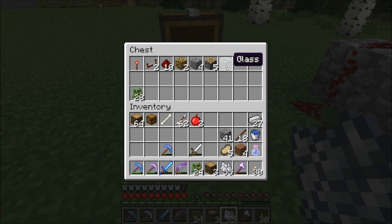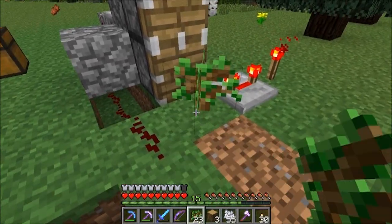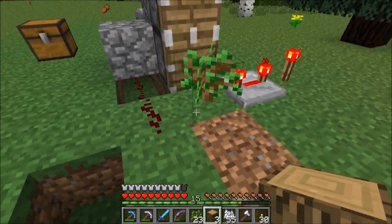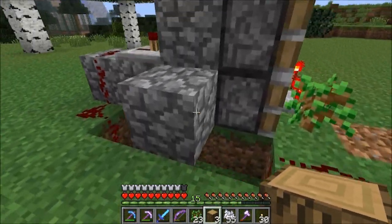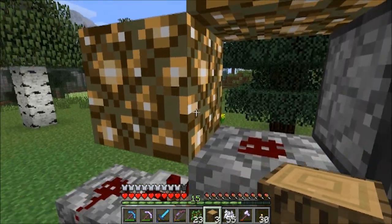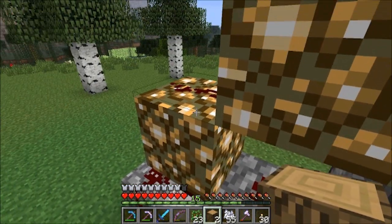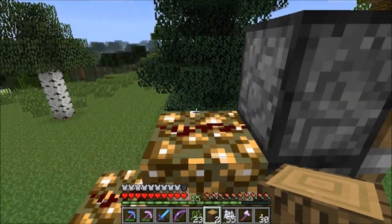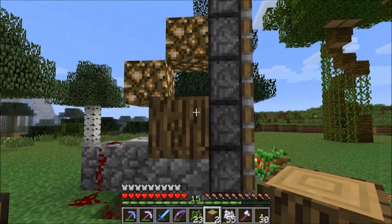That glass block is sort of the important part. When the sapling grows into a tree, the redstone power can travel through the block, which will trigger all the pistons. It's quite a simple setup. Currently, redstone can travel through the corners of glass blocks, so if that ever gets patched or changed, you'll just have to redesign this little system.